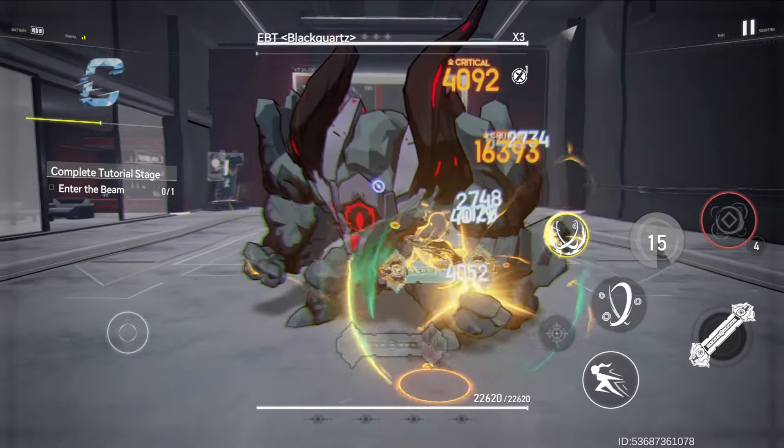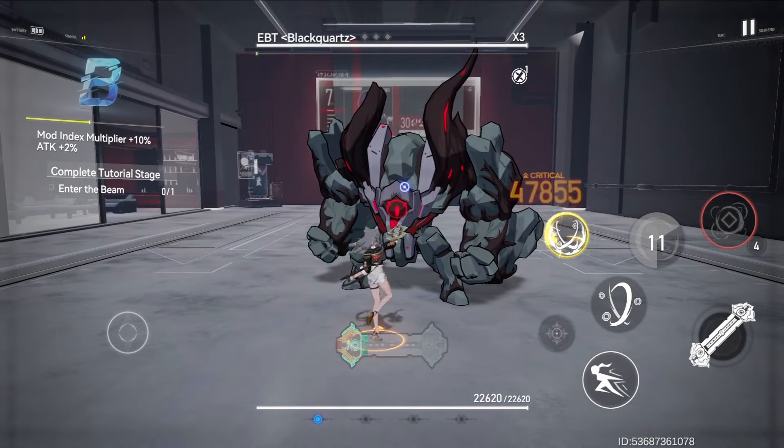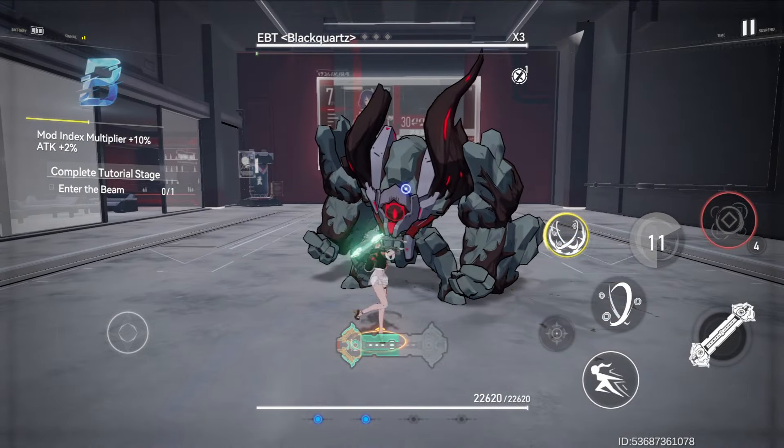Skill 2 is also a simple damage dealing skill, and its follow-up attack strikes the enemy 5 times, granting 14 fortune when all strikes hit the enemy. One trace is also granted upon hitting the last strike of the follow-up attack.